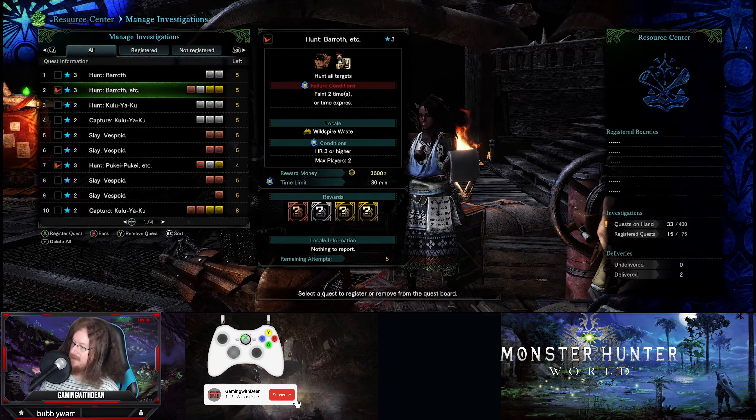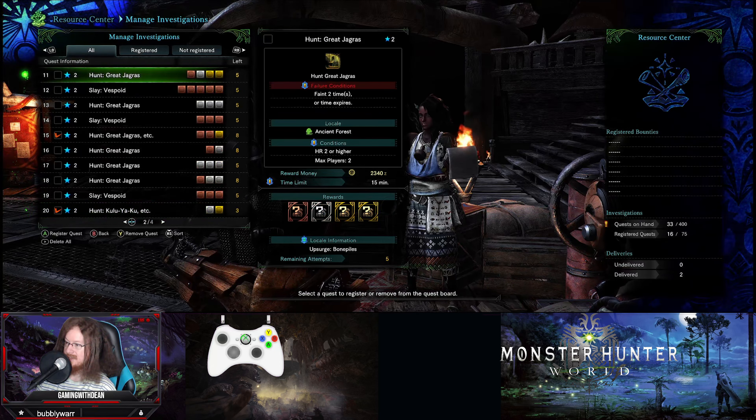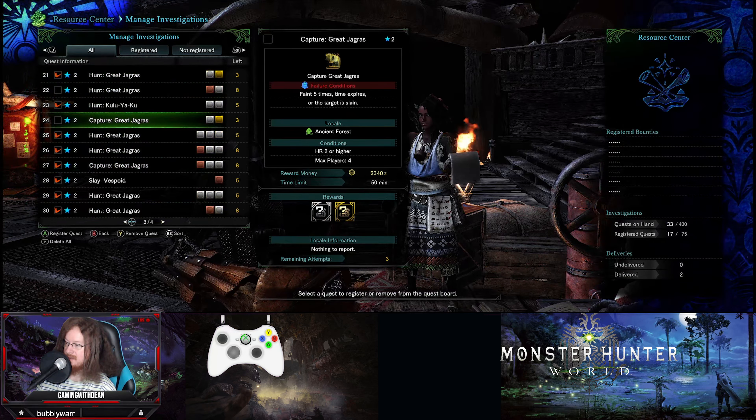Opening the radial menu - there's the trap. Accidentally used a potion as well. Now keep hitting it with tranq bombs until the effect kicks in. The monster got loose - come on, don't give up, try to capture it again.